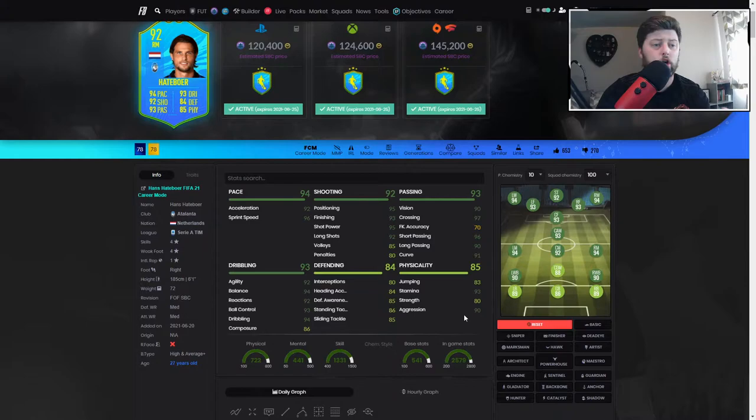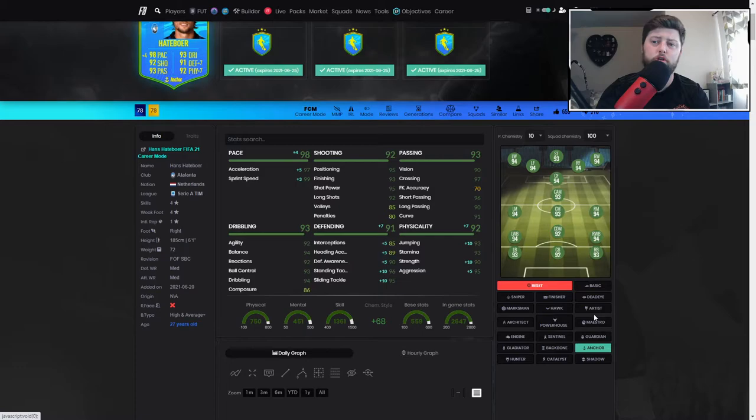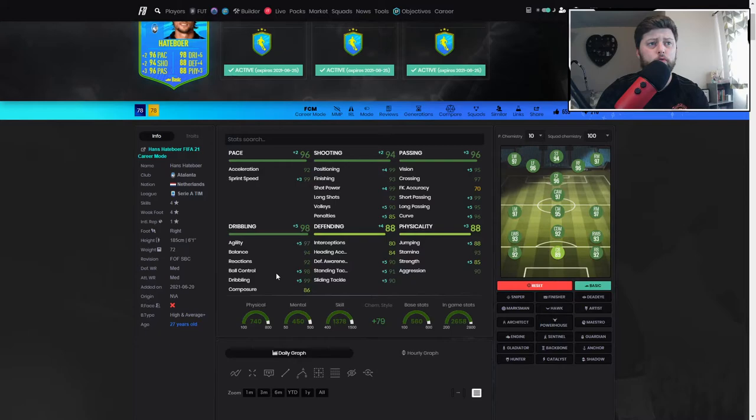It all depends on how your team is set up - do you run a Serie A team, a Dutch team, do you need a winger super sub you haven't got? This could be your guy. We went with the basic because it turns him into a 97 - too big to miss. I don't really want to defend with him; I want him always up and down that wing, more attacking than defending. The basic is absolutely stunning, takes his stats to the next level.